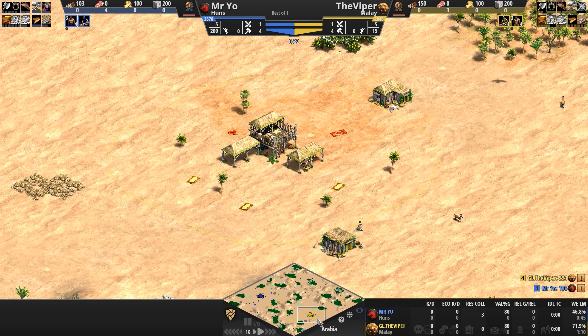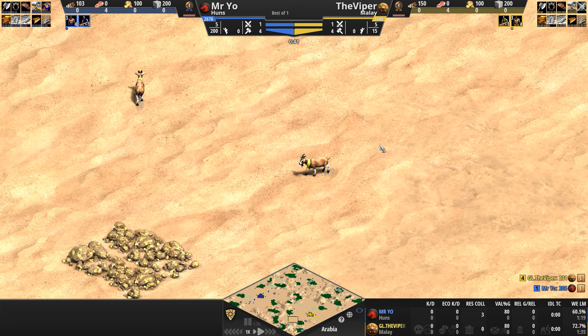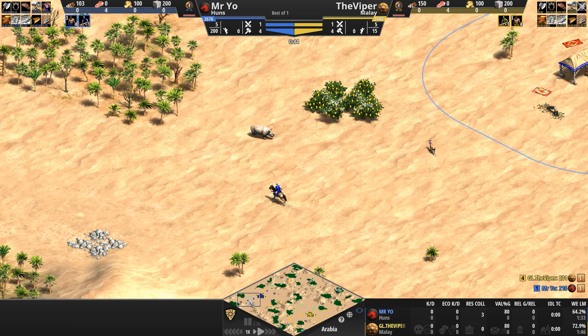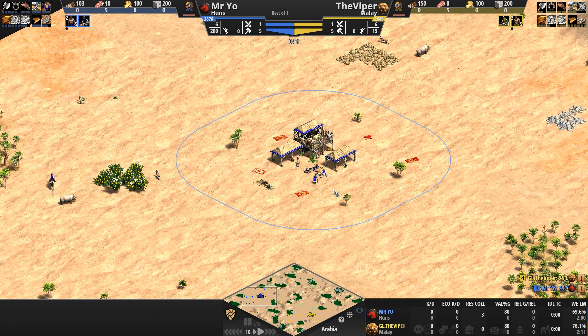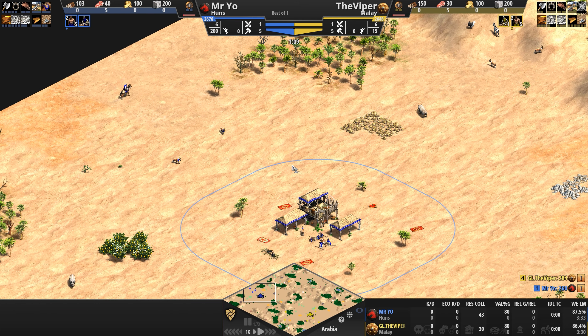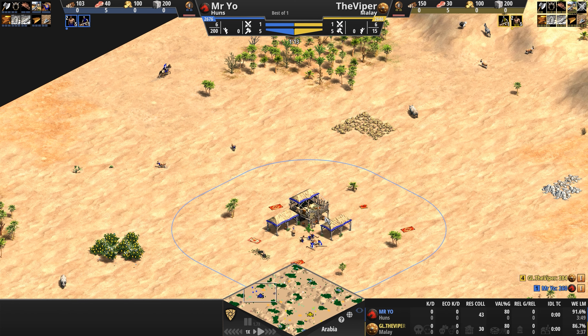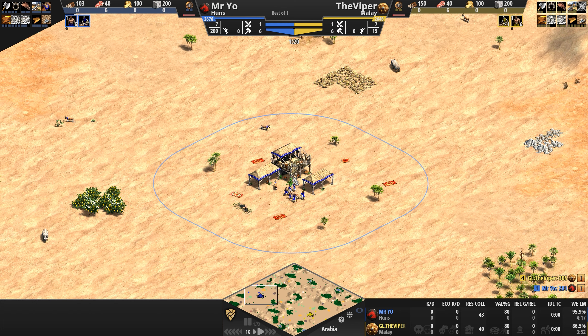While the players herd their herdables, explore their immediate surroundings and try to get up to Feudal Age ASAP, let's take a look at the civ matchup. The Huns are a civilization designed to take the fight to its enemy with speed and mobility. Their Cav Archers get progressively cheaper starting in Castle Age — 10% off, 20% off in Imperial. Their Trebs fire more accurately at units and their stables work 20% faster.